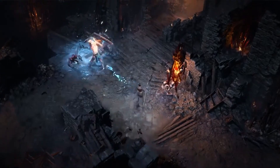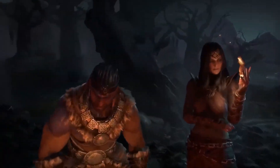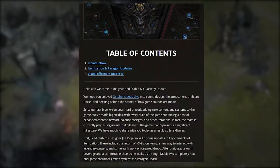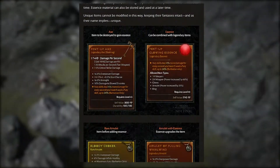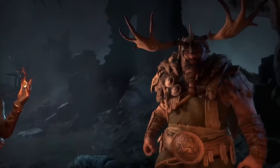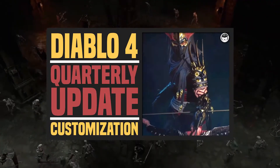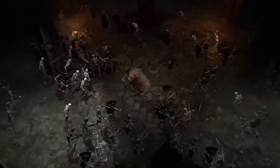Here we are again — another Diablo 4 quarterly update has come and gone, this time with some news on loot and itemization, unlike October's update, which was essentially solely on sound design for the game. Five months ago was the last time we talked about Diablo when news on customization dropped — go watch that if you missed out or have been out of the Diablo loop for a while.